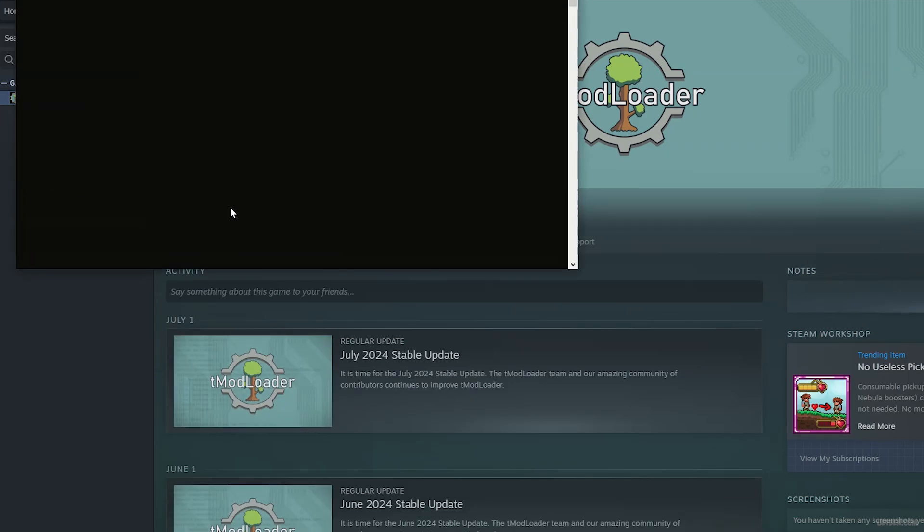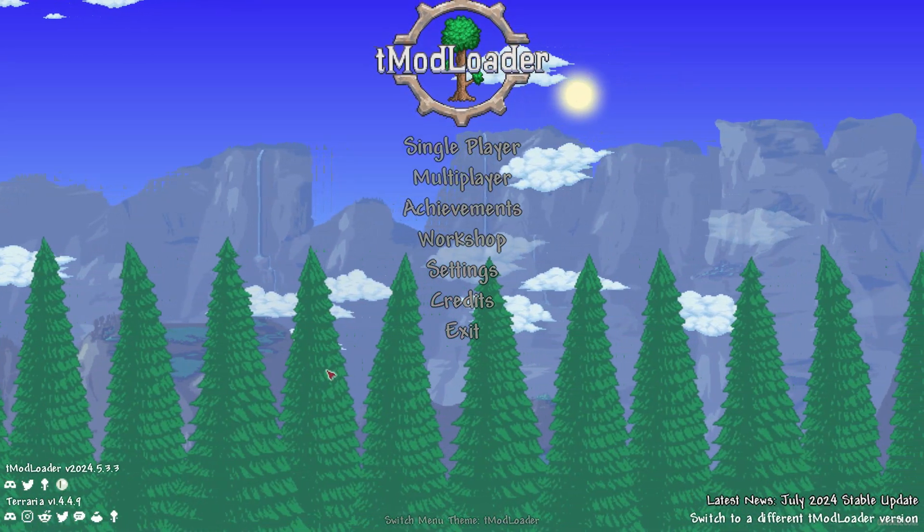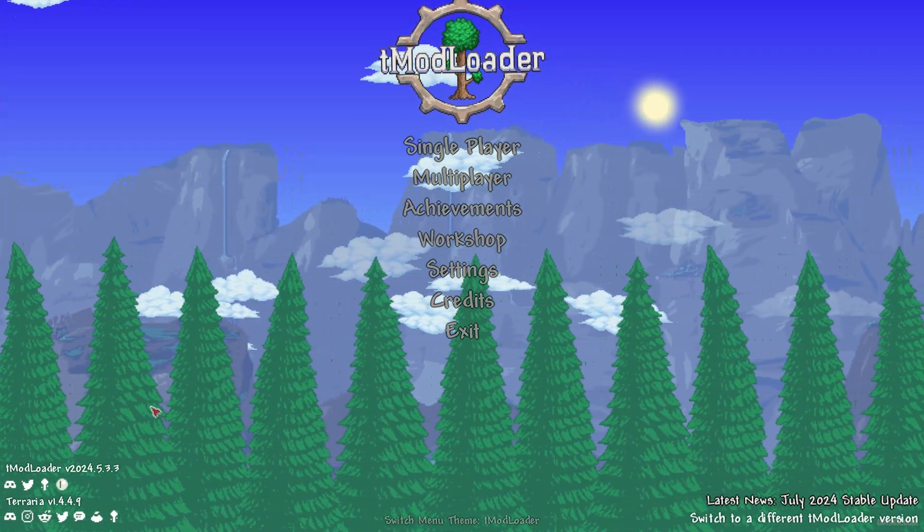Press install, then press play of course. If you installed it properly, in the left corner you should see both the mod loader and Terraria.